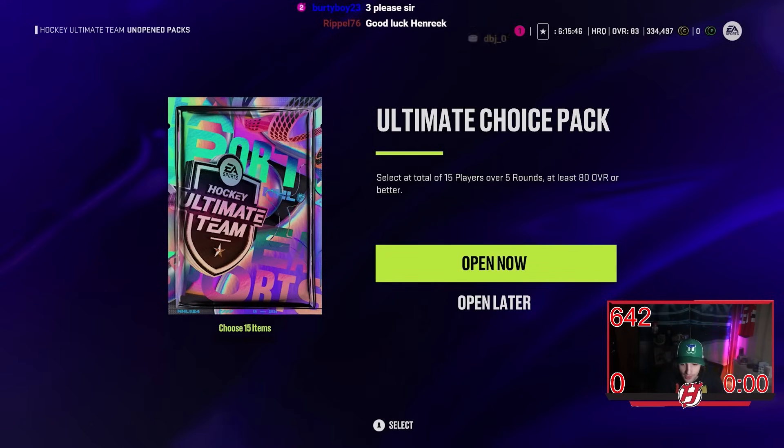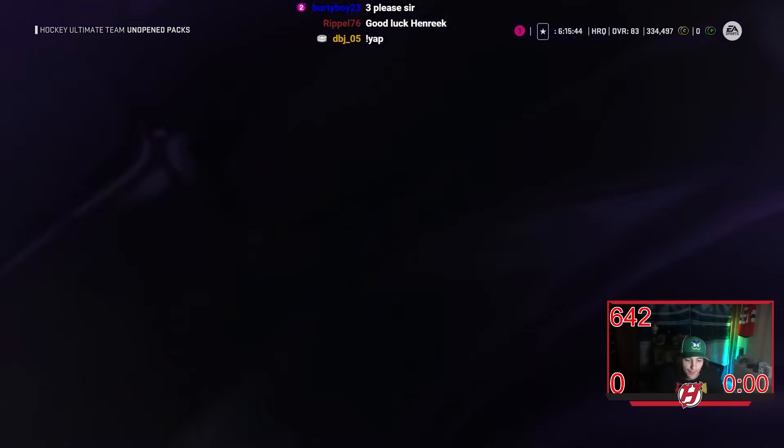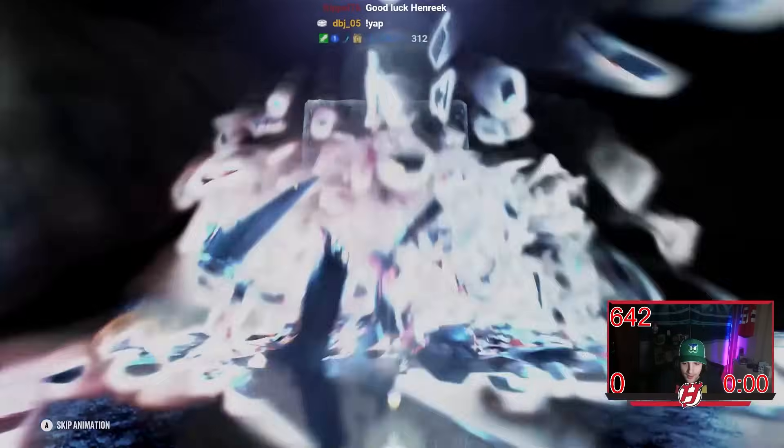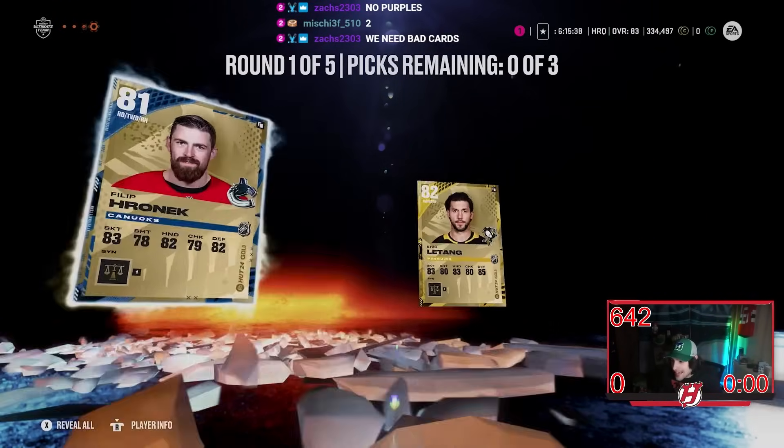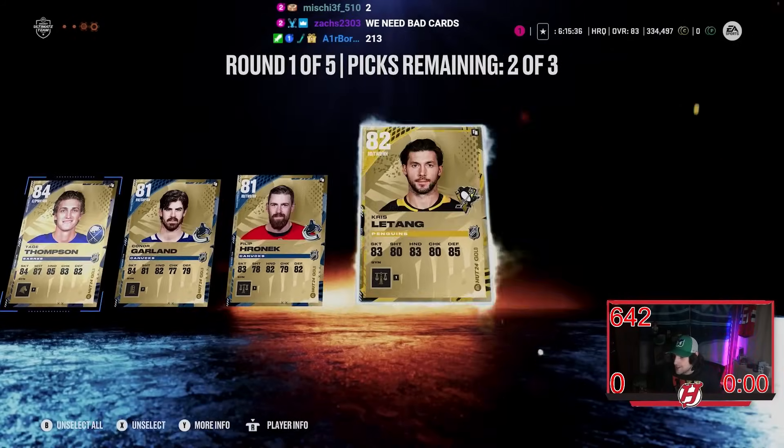Prediction is going to be closed now — here we go. I am yapping, I'll admit it. Very even prediction though — Tage Thompson 84, Garland. And now Zax is a doubter — that hurts, that actually hurts to see.